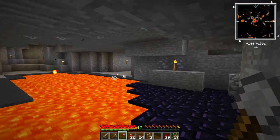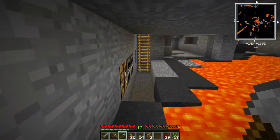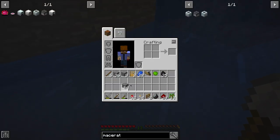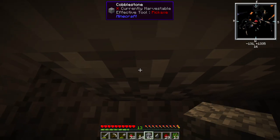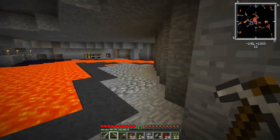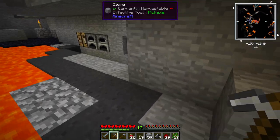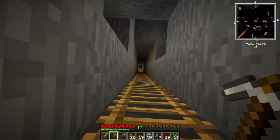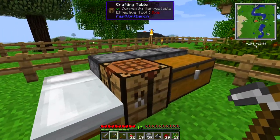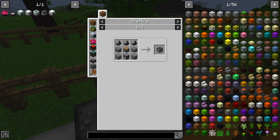Oh my gosh, what a horrible thing to see as soon as we get down here — what a tragedy. I did not realize that was going to start flooding this place. That's unfortunate. There's a lot of gravel up here — perfect. We'll cap that off and now we have the freedom to dig this stuff up. We have seven pieces of flint, more than enough. We can head back upstairs and hopefully ignore this blunder. We've slept, got a brand new sunrise, and we're more than ready.